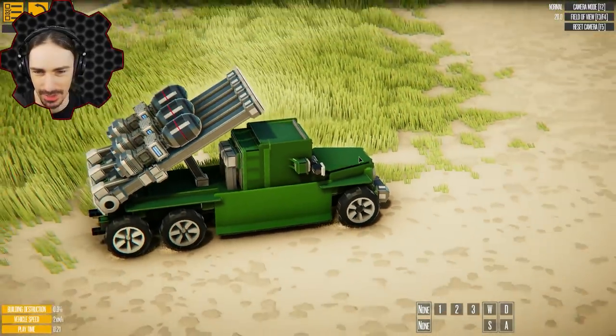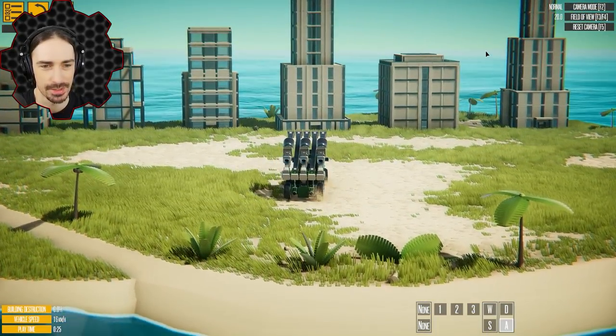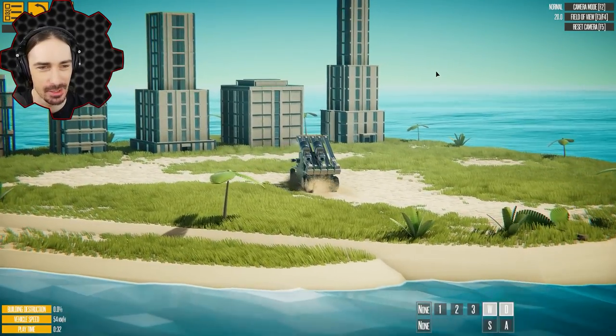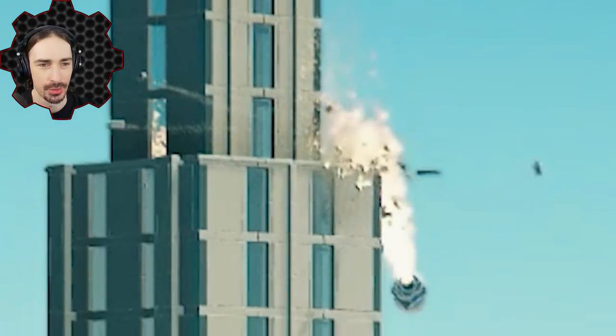It's even got side mirrors and everything. Apparently we just press one, two, and three to launch the missiles. Let's see how they function. We just narrowly missed this corner of that building. Let's go for this one over here — this one's a little bit taller. Number two. That'll do it. Well, that didn't do it.